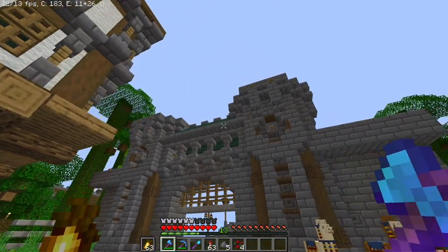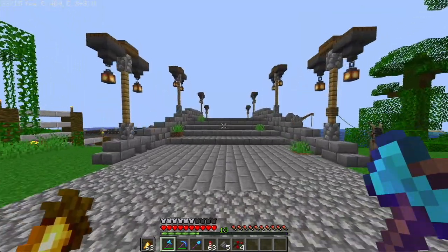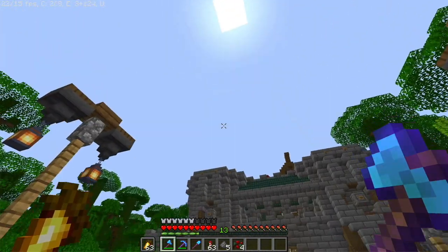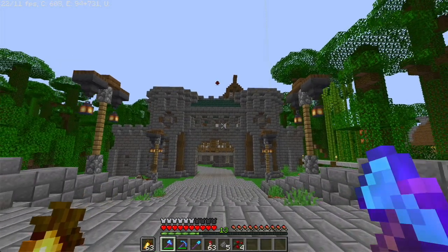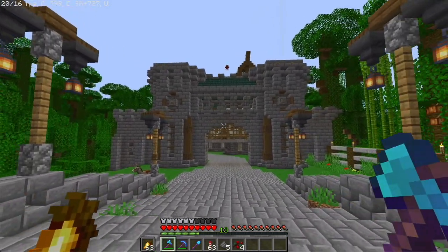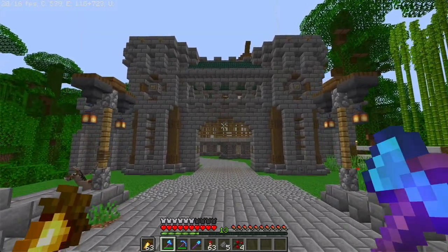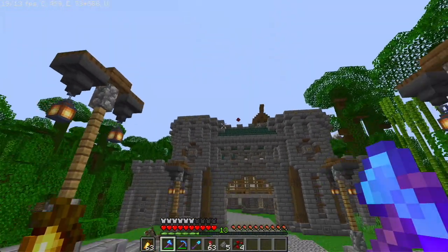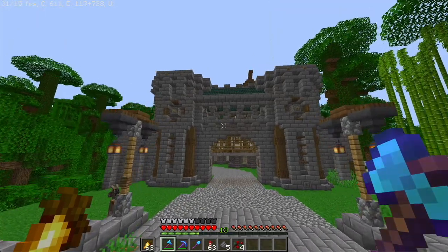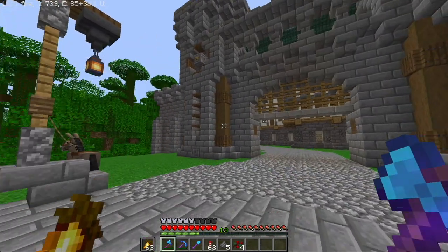You might notice that the walls are a little bit different than how we originally built them. When we built them, we made two towers on either side with a flag on top, but I didn't quite like how that looked, so I decided to take them off. Let me know down in the comments whether you like them more with the towers or more without. Honestly, I'd be fine with building them again, but I feel like this is slightly better — I'm not 100% sure.